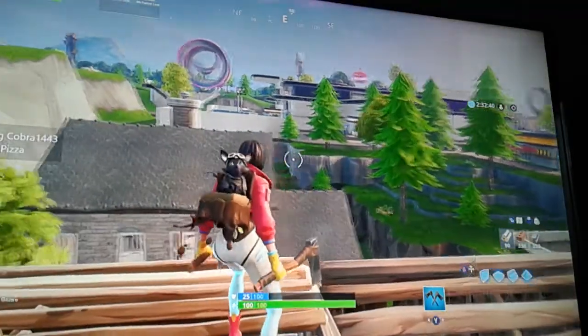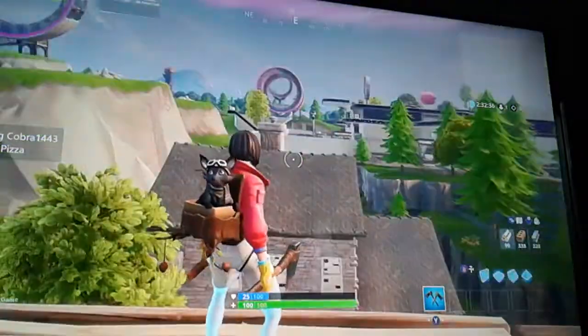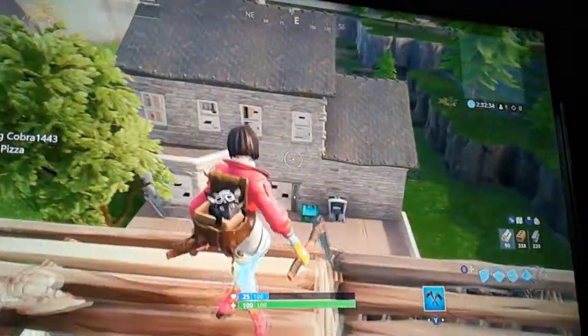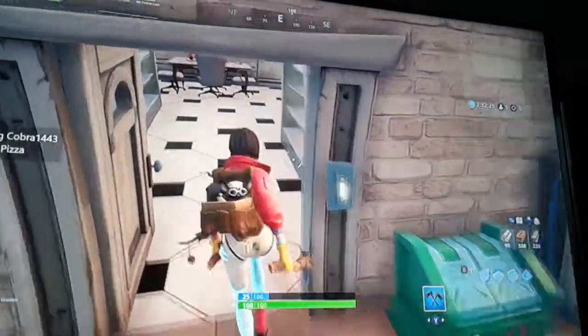You want to go to Mega Mall, aka Tomato Man Town. You go to this specific house, okay? You walk in through the front door. Ring the doorbell three times.